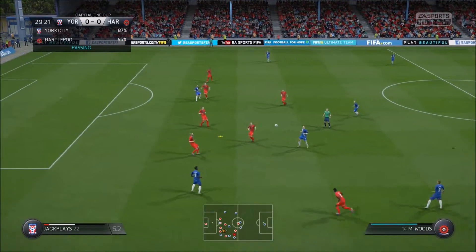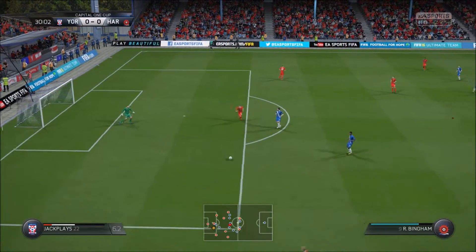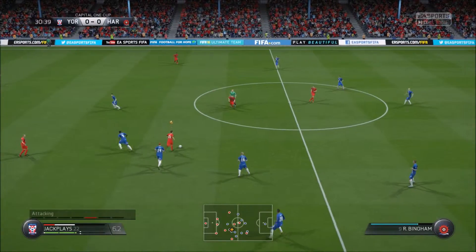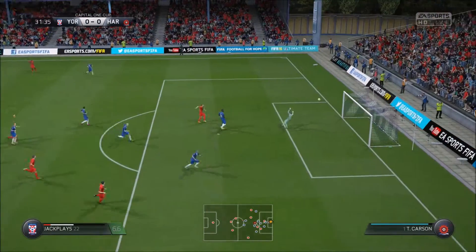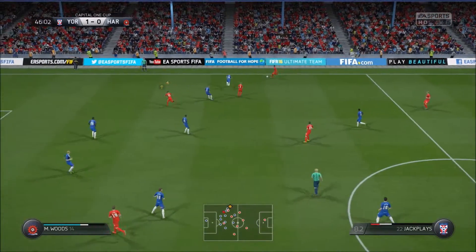They have it out on the wing with Banton who plays it into Woods I think that is. We intercept, get the ball to our keeper who plays it out onto our wing. I call for it, find a man in the middle of the park. I play a sliding through ball and then it does a little bit of lag and we pull it in the top corner. 1-0 to us.